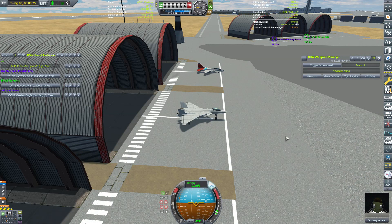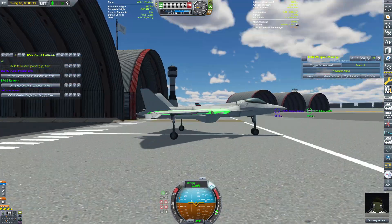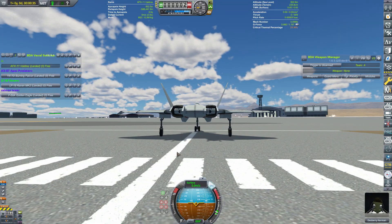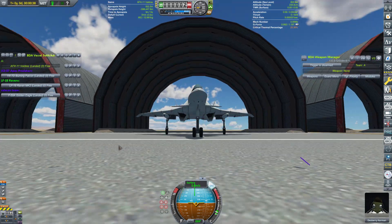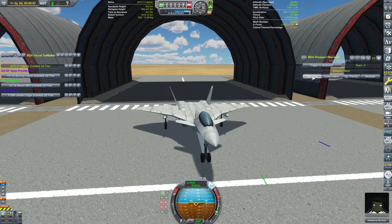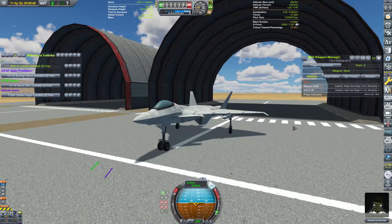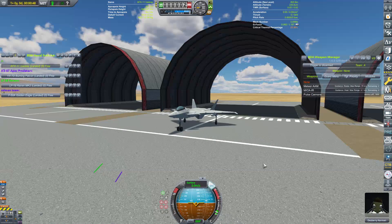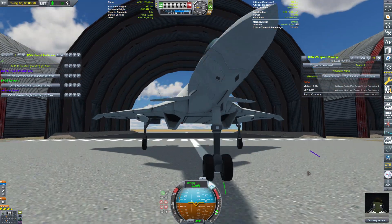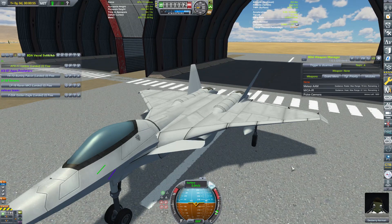Here we are with most of our competitors for this episode. Starting off on the far side, we have the AFX-11 Valdris, sent in by Jim and Saw, or Jim the Third as we also like to call him. Very sleek-looking aircraft, very wide stance on the runway. It's got some pulse lasers on the sides for its special weapon, MICA IRs, and Meteor air-to-air missiles — quite sleek and slick, especially with those custom intakes provided by Stardust. Very nice indeed.